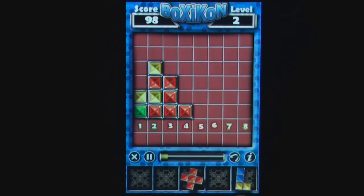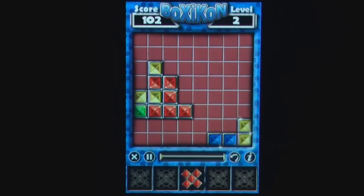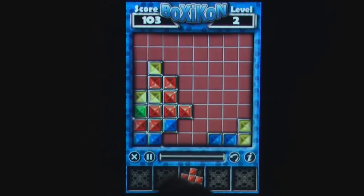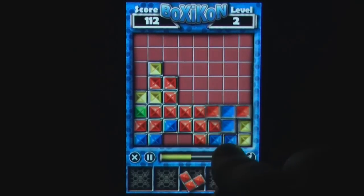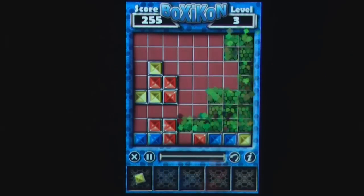Players continue to draw pieces into play, aiming to fill up a row or column to score points, while different combinations award more points and open up the field for the more abstract pieces. There's a lot of panache in the somewhat flamboyant explosions of the lines as you complete them, or as the board morphs into a different color or pattern as you continue to play.